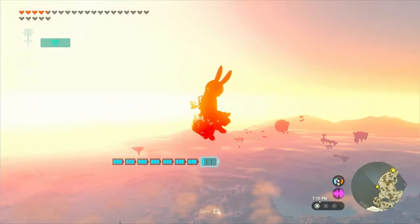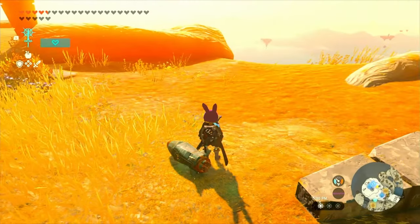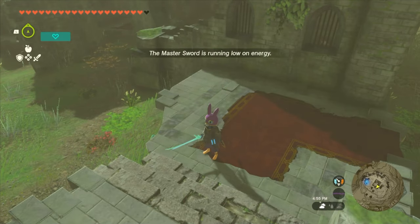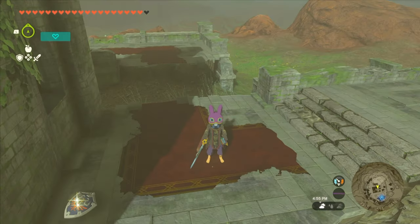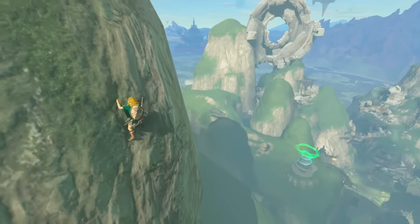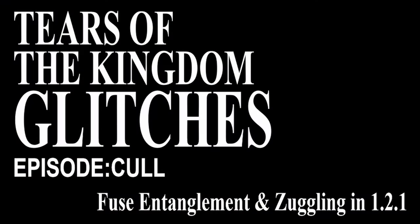Two of these branching glitches with arguably the largest family trees are Fuse Entanglement and Zuggling. These two alone are responsible for so many other discoveries that it would take me literal days to map out each glitch they lead to and all of the subsequent glitches that are possible because of it. These are, without a doubt, two of the most important glitches in this game, and today I'll be going over how they work in version 1.2.1.